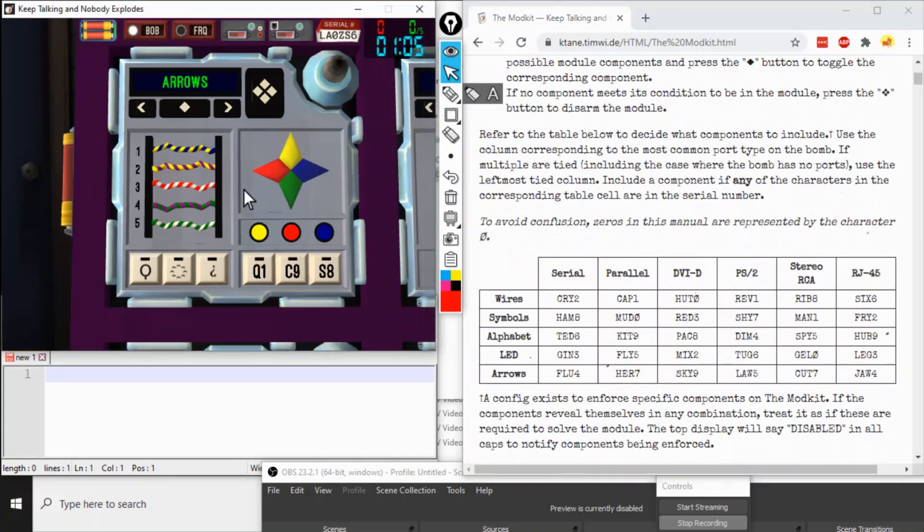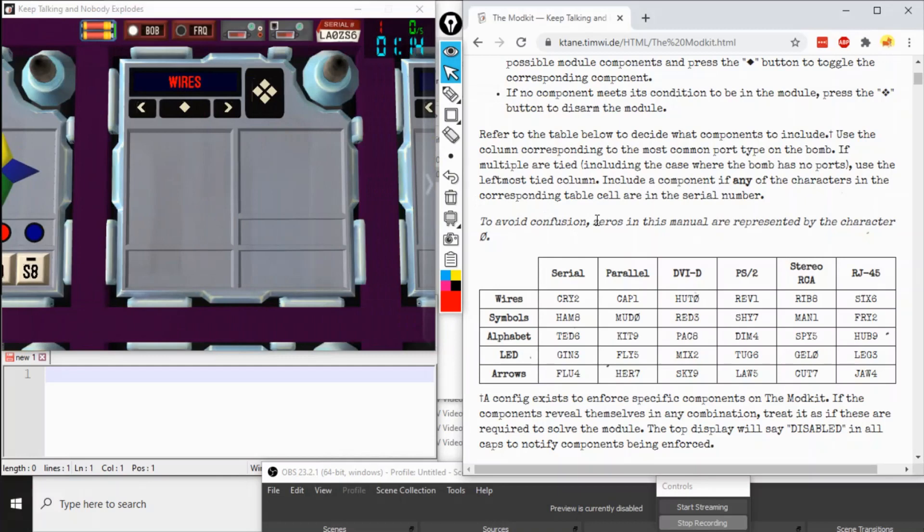If Expert does not get this configuration correct and we try to interact with any of these components, that's an instant strike. To get the correct configuration, we need to determine the most common port type that occurs on the bomb. That's up here where we would look, at least with this edgework viewer on display. We see that we have two instances of DVI-D and two instances of PS2. The RCA and the RJ are there as well, but that's one each, so they don't count.